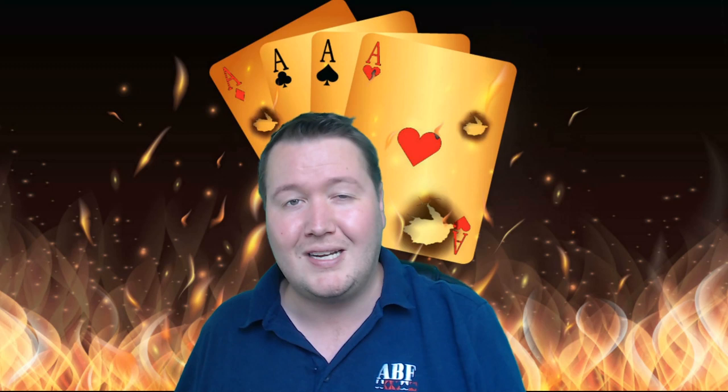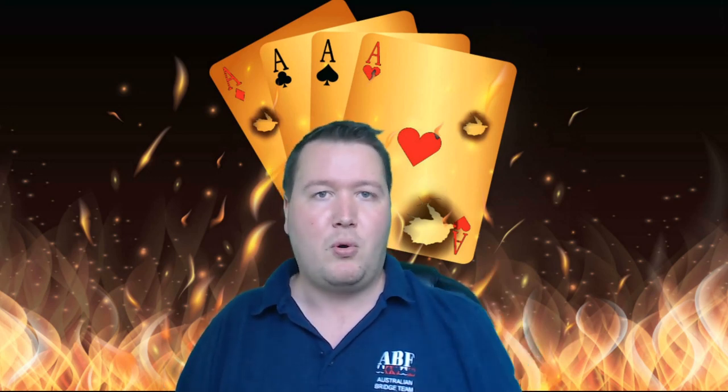G'day, it's Pete here. Today I wanted to look at how do you raise partner's major suit when you're playing with the robot on BBO - so when playing with GIB, what sort of major suit raises do you actually play? When considering raises, I like to break it up by how much support I have - three, four, or five card support - and what point range I've got: really weak, weak, invitational, game forcing, or some sort of slam interest.